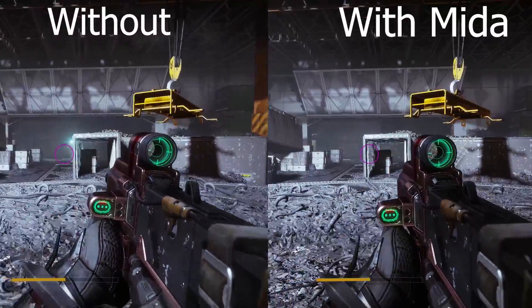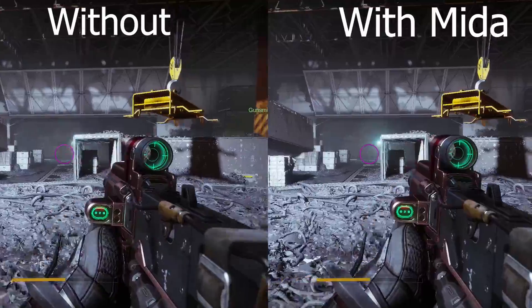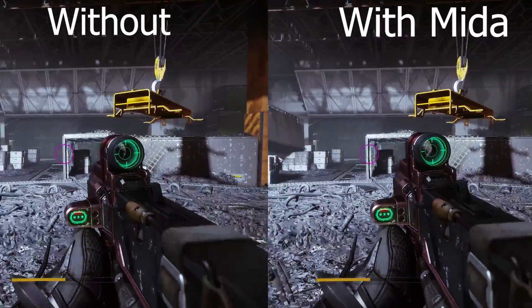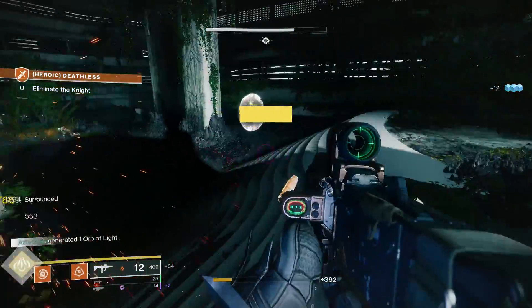You'll notice it in your strafing speed, and we're going to talk in more depth about this combo, as well as what traits actually pair best here. But first, let's go over the rolls we're going to be reviewing today on Mida Mini Tool.